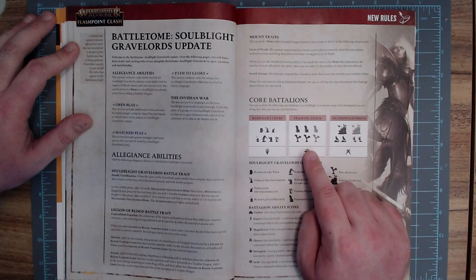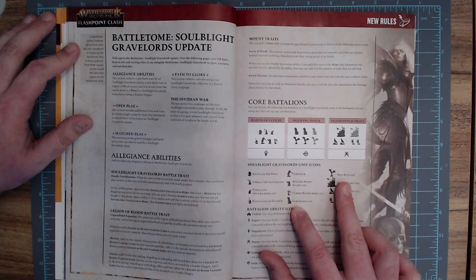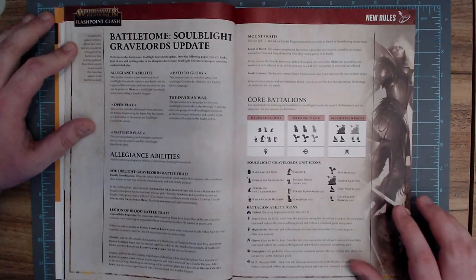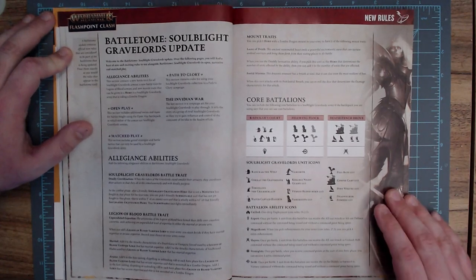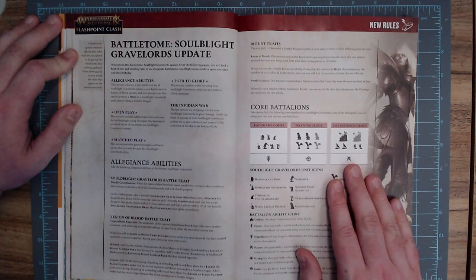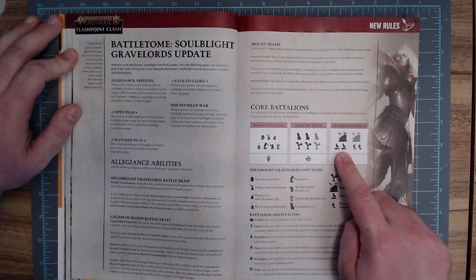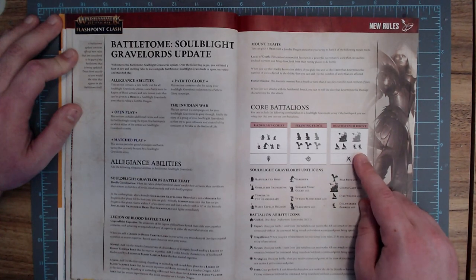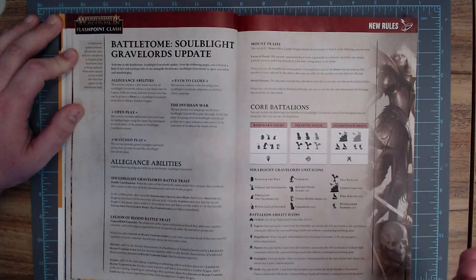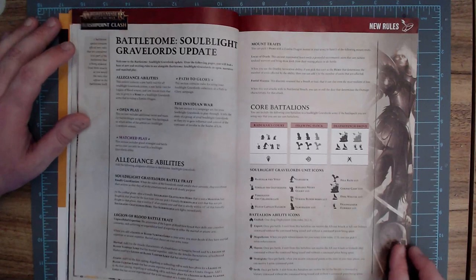The next one is the Felwing Flock — you need two Varghists, up to three, and Felbats, minimum two up to three. For that, they get Swift, which allows them to do the At the Double or Forward to Victory without spending a command point. It's interesting. If you just want skirmishing, fast-moving stuff, it's an interesting battalion. And the last one is the Death Stence Drove: one Corpse Cart, minimum two Dire Wolves, and two Deadwalker Zombies. For that, you get Slayers, so they can use All Out Attack without a command point being spent.